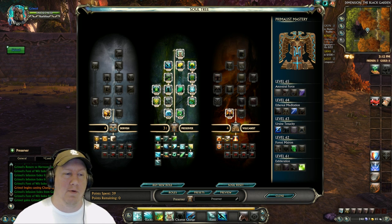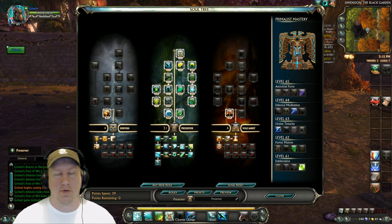For the Masteries: level 61 is Exhilaration, level 62 is Forest Matron, level 63 is Earth Sign Tenacity, level 64 is Ethereal Meditation, and level 65 is Ancestral Force.